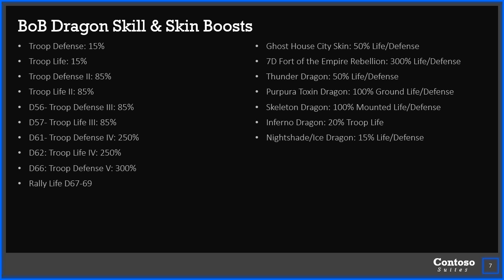How about dragons? You can go through and see the list, but just pointing out that dragon level 66 — if you're not there, that is huge: 300% troop defense. You will be rewarded for going through and doing that. As far as city skins and dragon skins, the ghost house is superior to all the other ones and gives you 50% to life and defense. And then the fort obviously gives 300% to both of those.